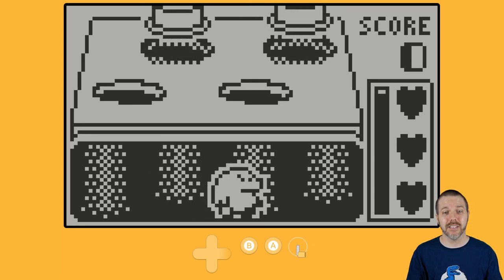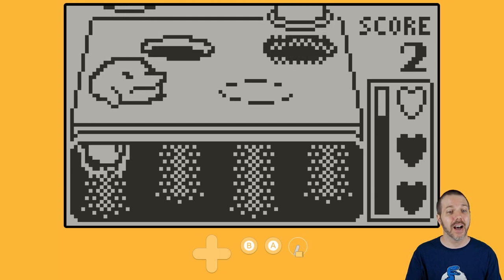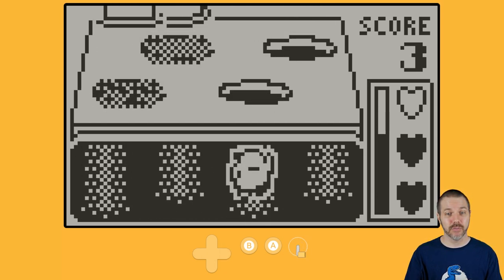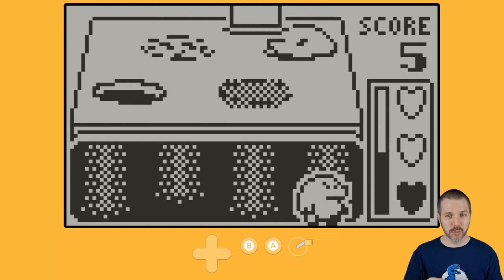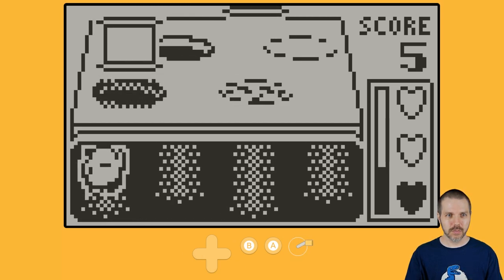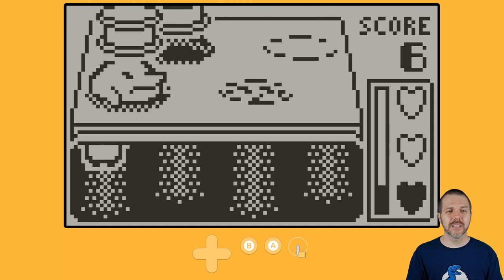I'd like to see a mode where you can keep going until you're all out of hearts. Because right now it ends on a timer, not so much on the heart issue. You can have full hearts and it still ends because it's on a timer. I wanted to go on purpose here and die, so if I can do that and just sit here and chill — what's going on? On this side.